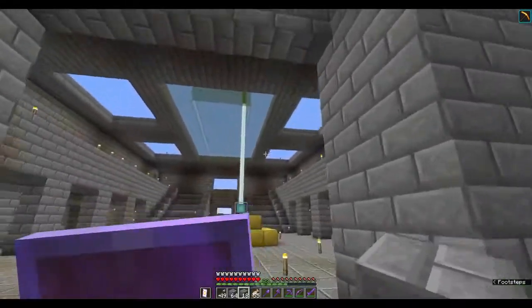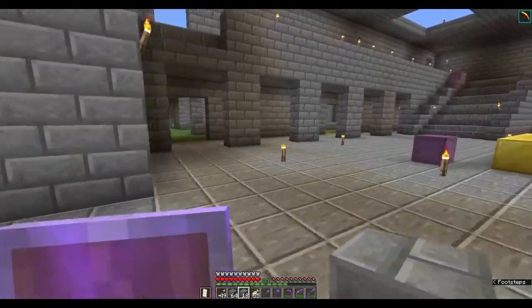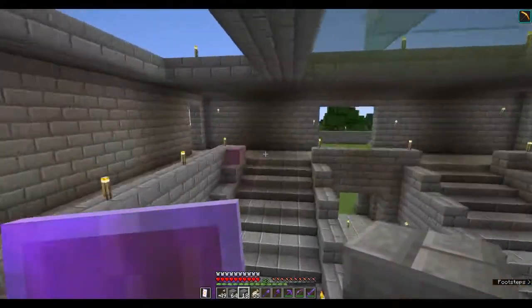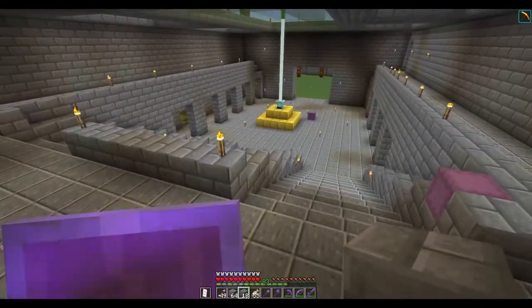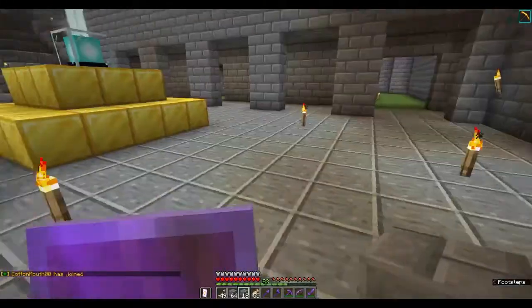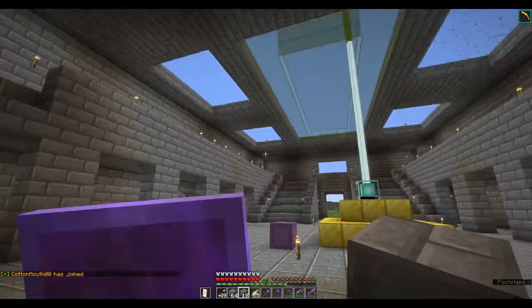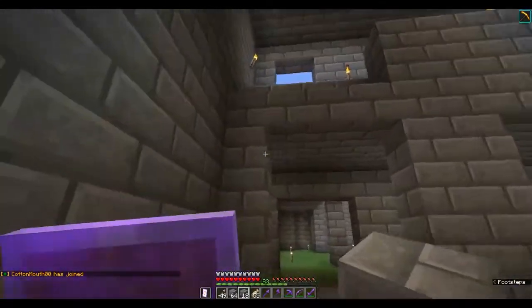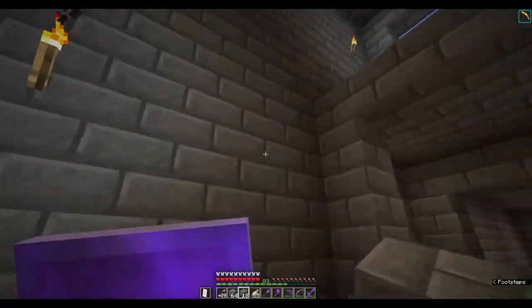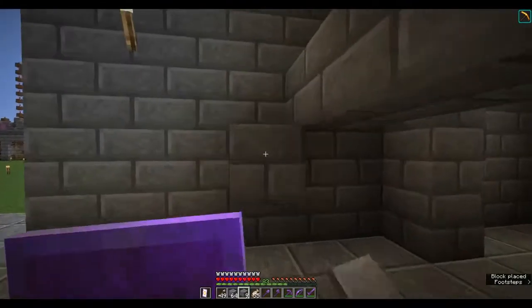I'm hoping to put in the same gate that I had on the other one, which I don't think you ever saw. I actually really like this open room better than the other one, because the other one just had doorways that I eventually blocked off. This one is more open. The skylights I'm going to change — I don't like them. We're going to add some stairs, because we have stairs over there and we're going to have stairs over here now.